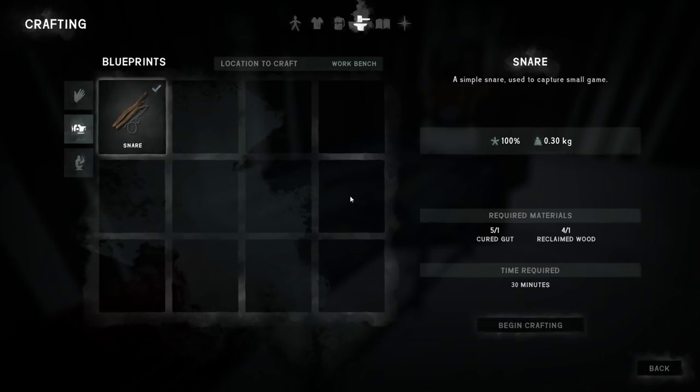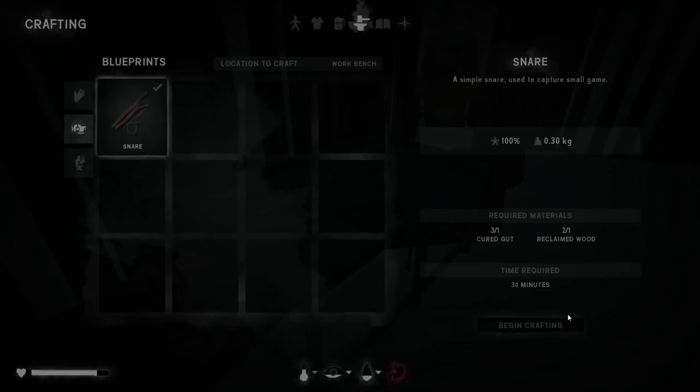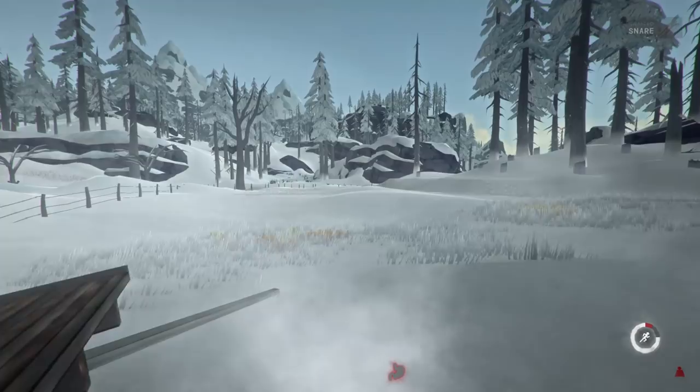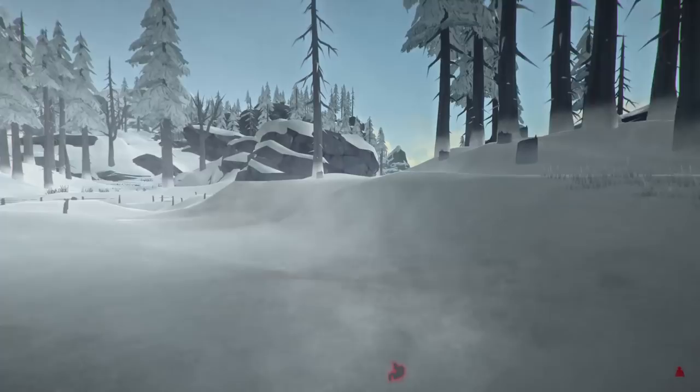There are so many deer around here. Let's see if we can craft a snare. Oh, he's right there — back, we're gone. We've got about four snares now, which is really good because now we can automatically get loads of rabbits.